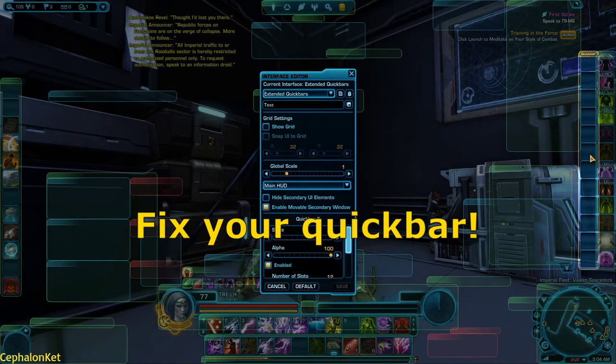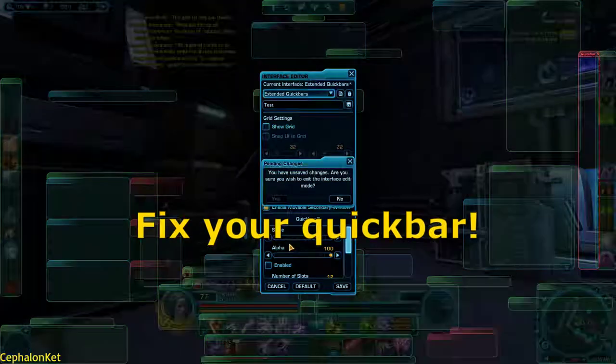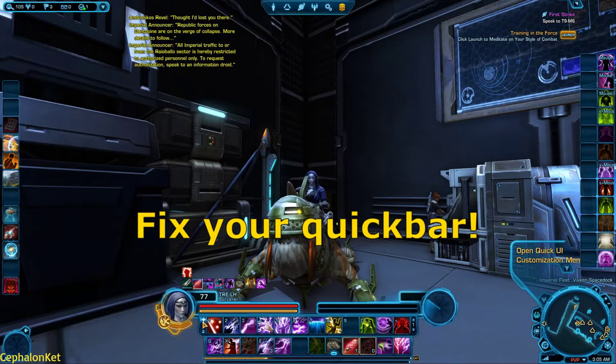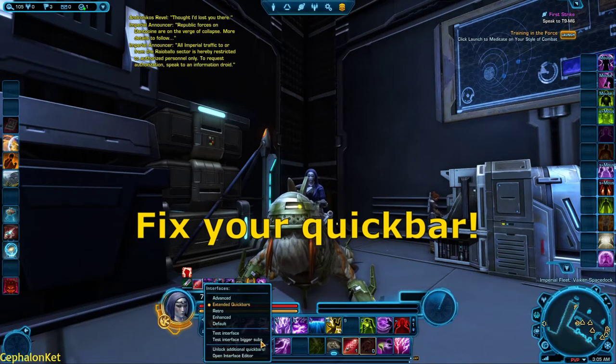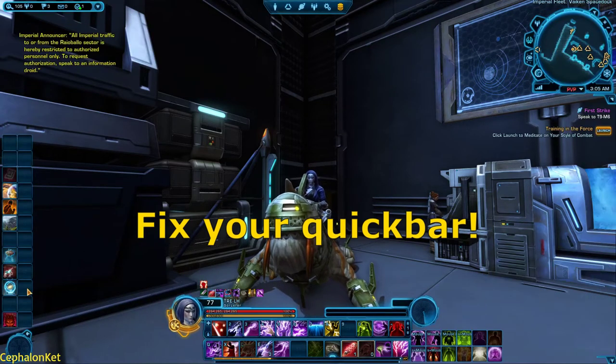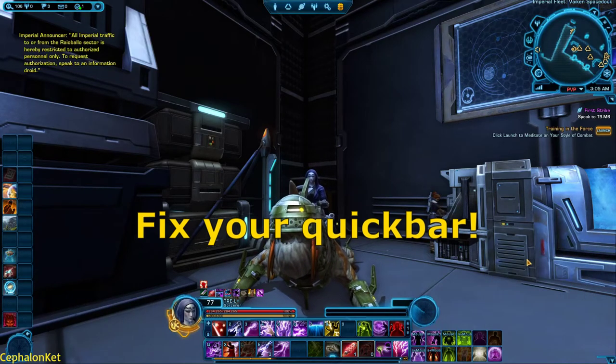For example, you can click an empty quick bar, untick it to remove it, put a custom name, save it, and then load it up on any character you wish. I have my favorite setup saved — it has bigger subtitles that I like, things like that. You just click it and it loads instantly on any character you want. Very useful, highly recommend it.